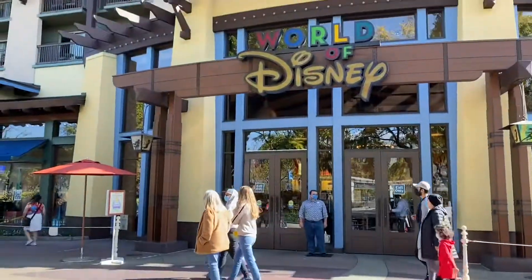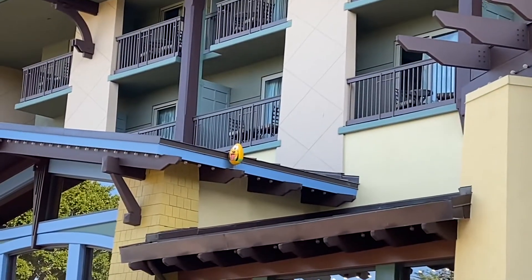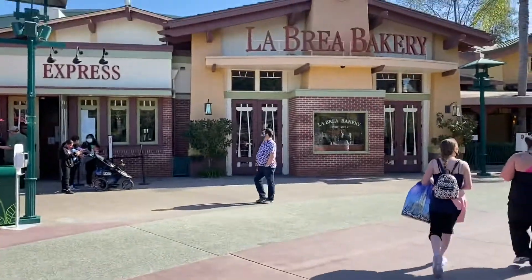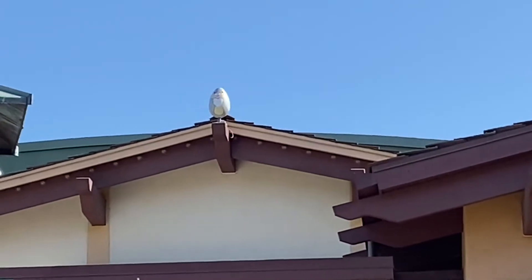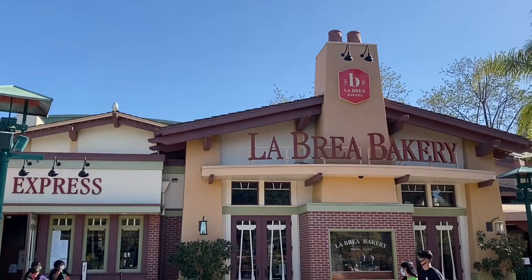Almost there. World of Disney — we're on the side. There's Pluto hanging out. Got one more. Last one, La Brea Cafe. Can you spot Thumper? Way up in the corner. There you go. We found them all!